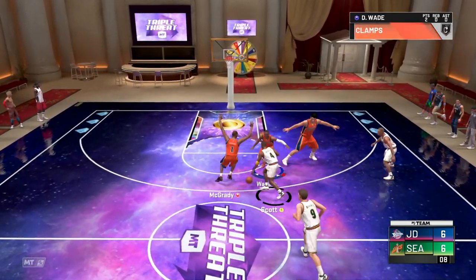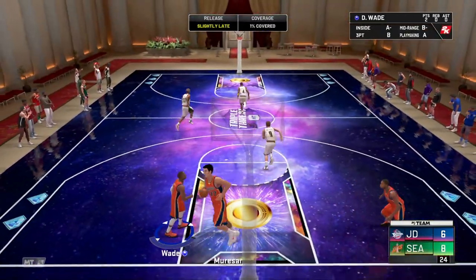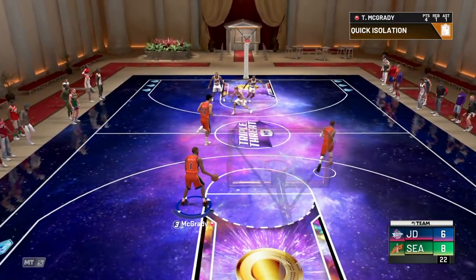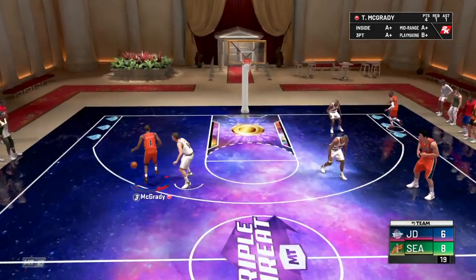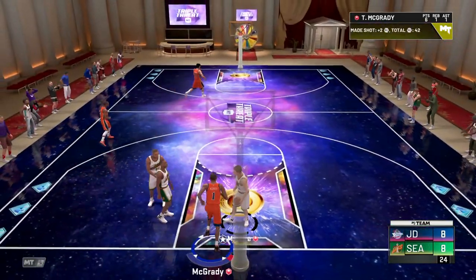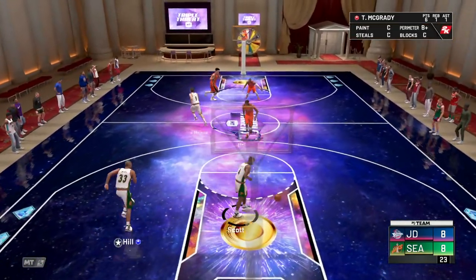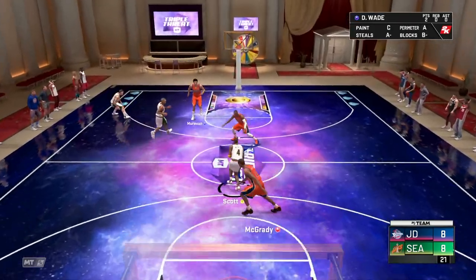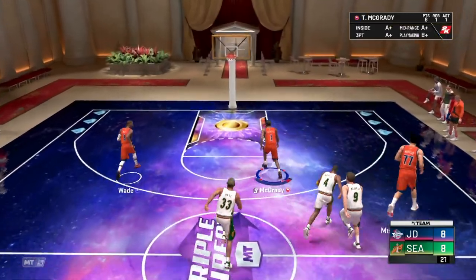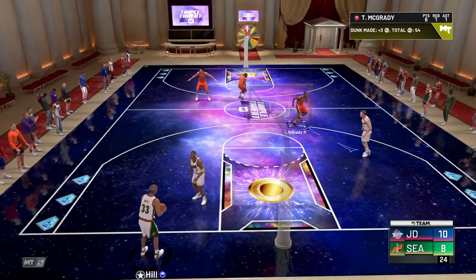You don't really want to be doing too many replays on Triple Threat Offline - you should really be winning every single game. To make the games go quicker, I've been letting the AI score pretty much every time down. I haven't really been playing defense because it does make the games go quicker. T-Mac goes straight round and we get the first acrobatic dunk, which we basically get every time down. And of course he gets his takeover nice and quickly, which makes things so much easier - and then you can go for a three.